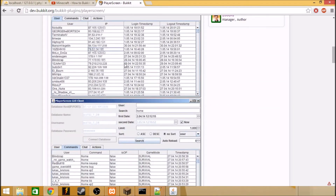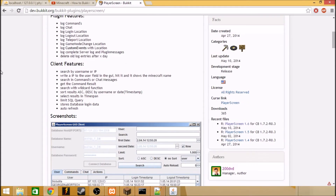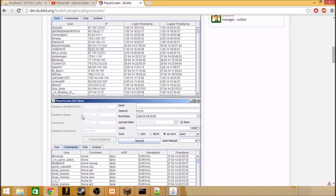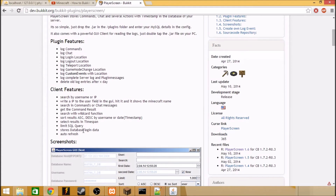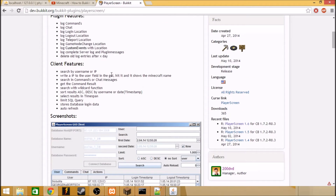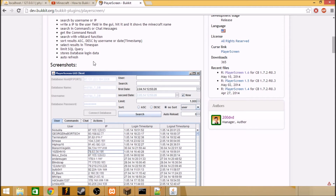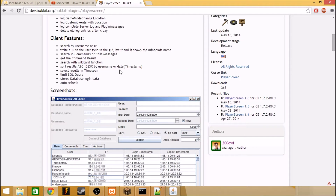You can search players by IP or name — write an IP into the user field in the GUI and hit it, and it shows the Minecraft username. So if you put the IP here you can see the usernames. You can also search commands or chat messages — if someone said something you can search it. You can get the command result: if the player typed in a command that they did not have permission to, you can get the result showing it's not valid. You can sort by username, date, etc.